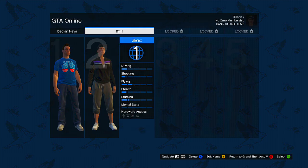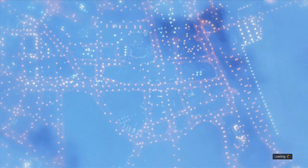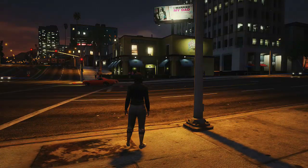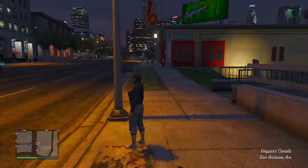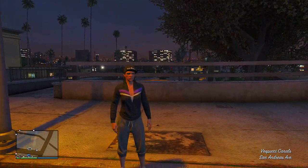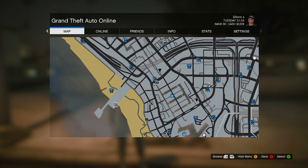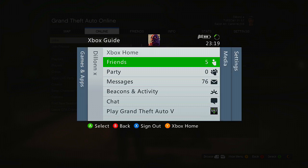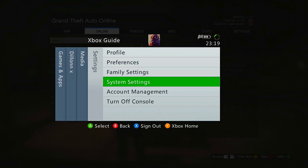I had it as a male character and it would not work for me until I changed it to a female. So if you don't have a character in slot 2, simply make a character — make sure it's a female — then go ahead and load up your second character as the female. Once it puts you back into the online session as the female second character, press Start, then press the Xbox Guide button, then press RB to go over to System Settings and click on it.